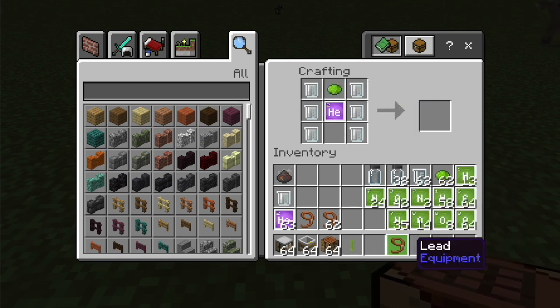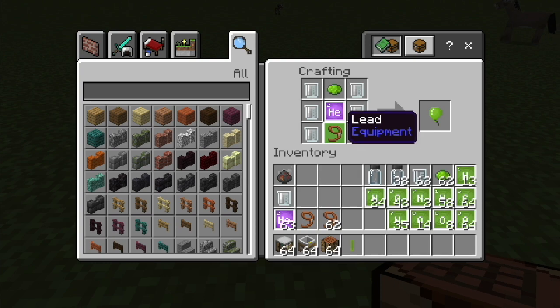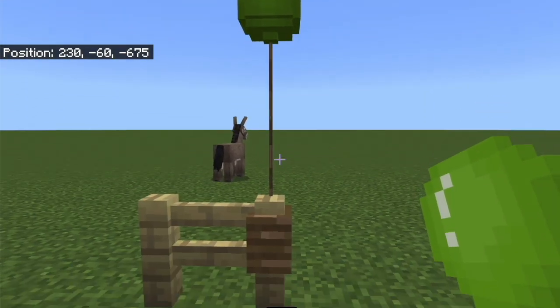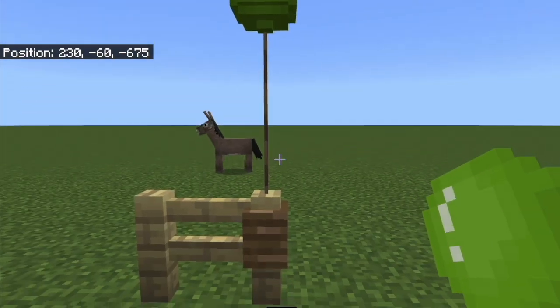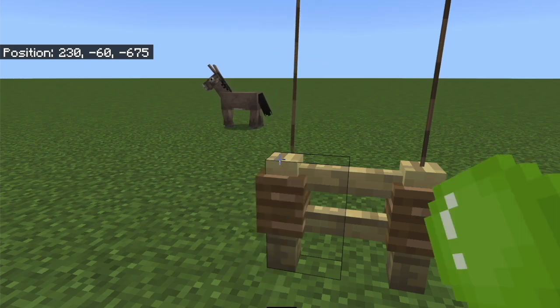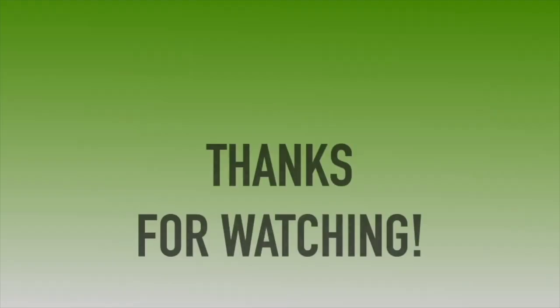Of course I choose green. I'm going to choose some helium and a lead, and there is my pretty balloon. I added a fence here so I attach a balloon to one side of the fence, and I'm going to attach a balloon to the other side of the fence because it's like a party.